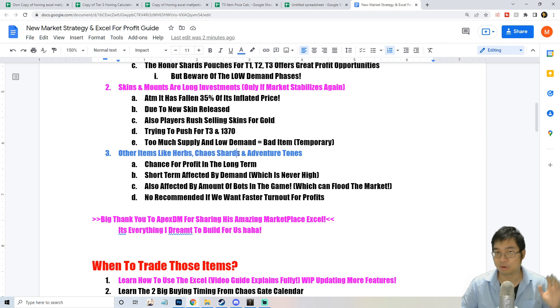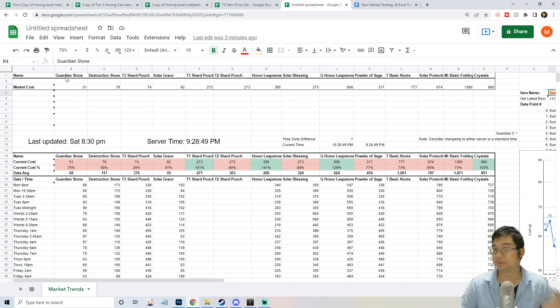Other items like herbs, chaos shards, and adventure tomes can be good trading items for the long run. I tried trading herbs and made about 20% profit before the market kind of crashed. A viewer mentioned that botting may be flooding the market with herbs and other items, dropping their prices. Amazon says they're banning the bots again, and once bots are banned I think those prices should recover. At the moment I don't recommend going into those items too quickly.